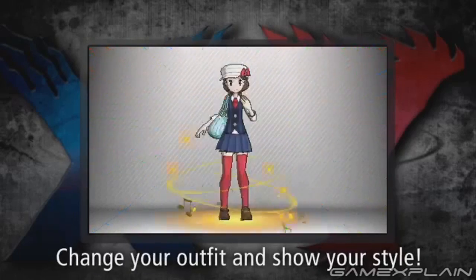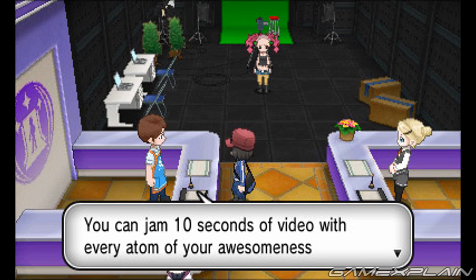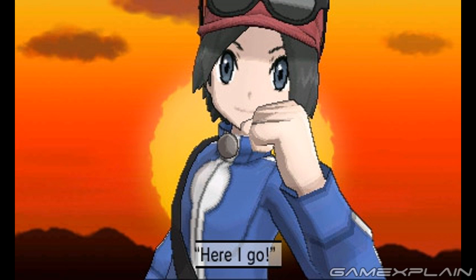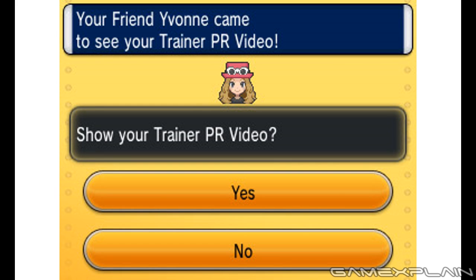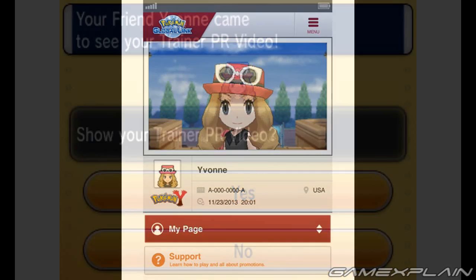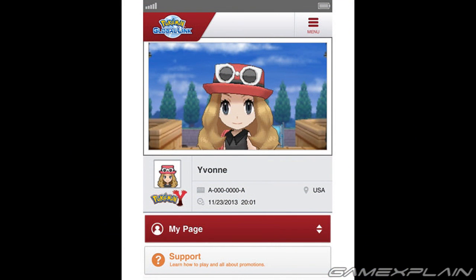These styles also tie into the new PR Video Studio, which allows you to make a 10-second film featuring you and your Pokémon. You can choose expressions, poses, background music, and camera angles, among even more options — or choose a preset to make one quickly. These videos can then be shared over the PSS for anyone to see, and all of them can be shared in the Pokémon Global Link as well. The Global Link will have a mobile version for smartphones too.